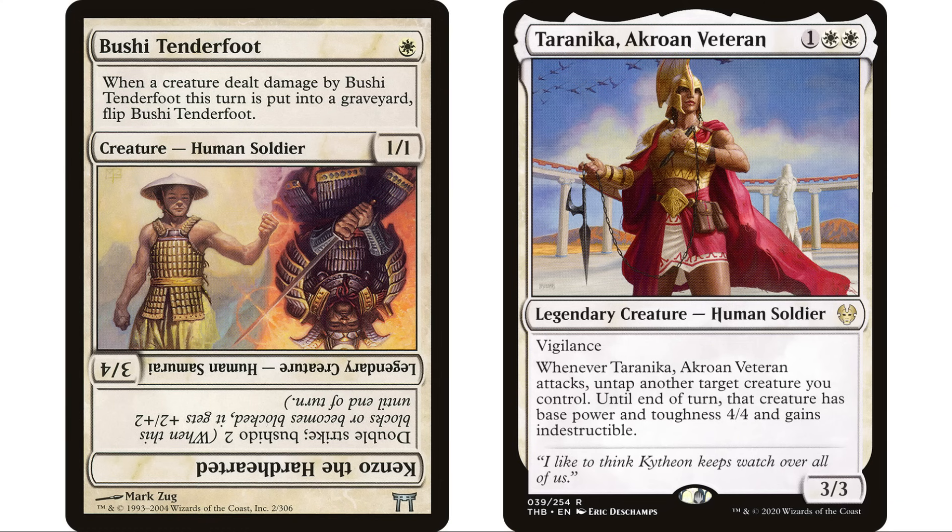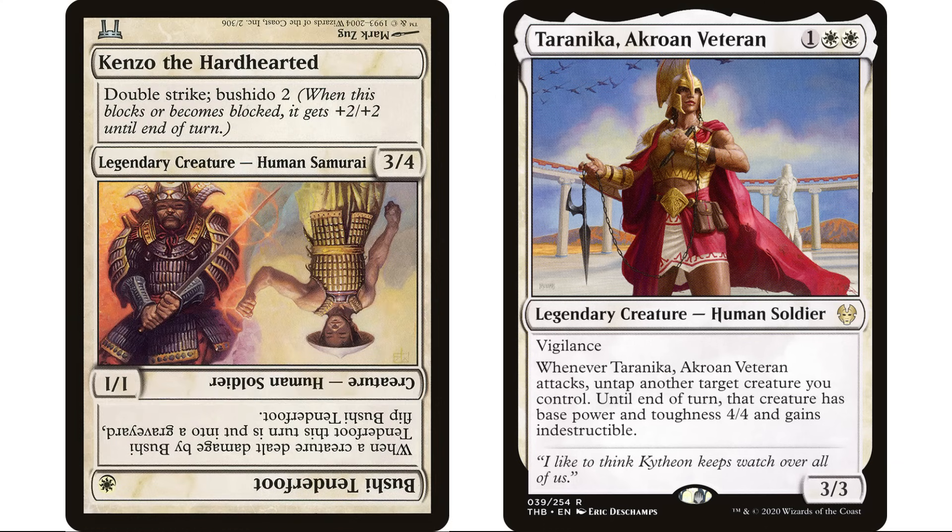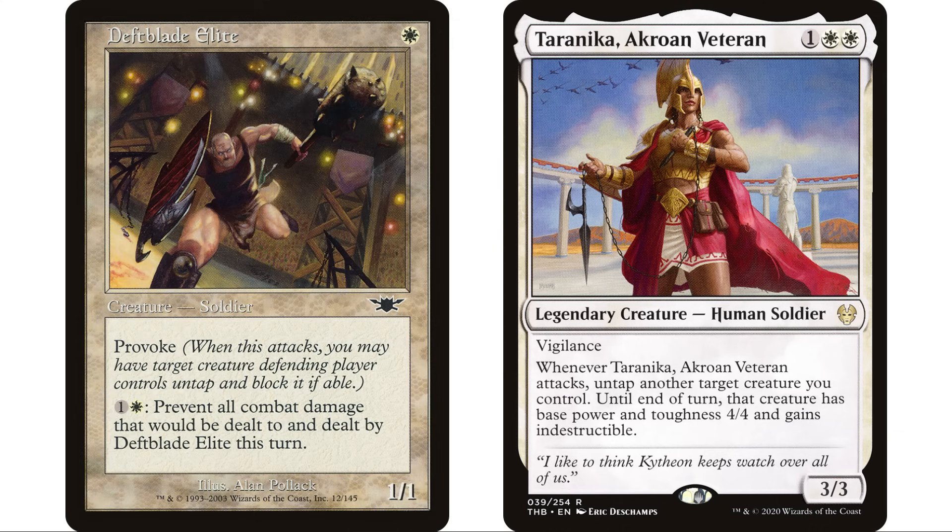I want to put Bushi Tenderfoot in here — it's a card I try to fit into so many decks because I want to flip it so badly. It's a one-mana human soldier one one: whenever a creature dealt damage by Bushi Tenderfoot this turn dies, flip it. It's really difficult normally since it's a one one, but if it's a four four indestructible it becomes a lot easier. When it flips it becomes Kenzo the Hardhearted, a three four with double strike and bushido two — amazing, and even better as a four four indestructible.